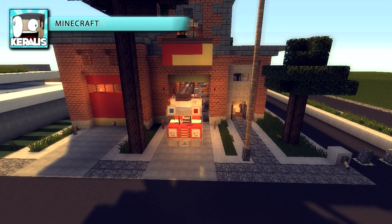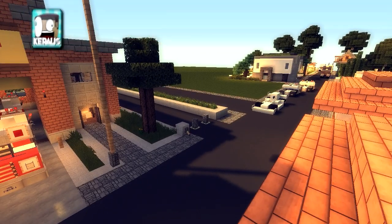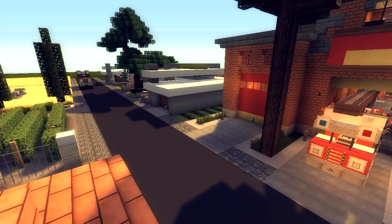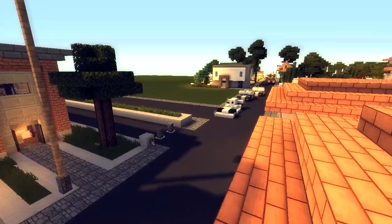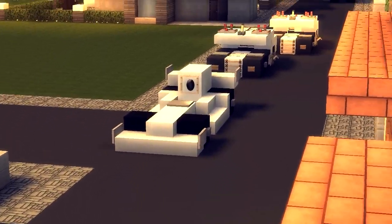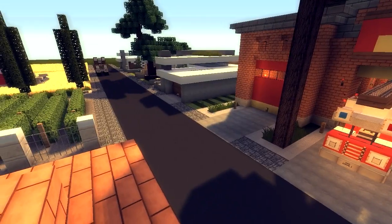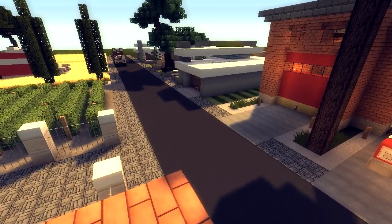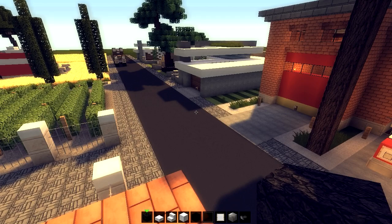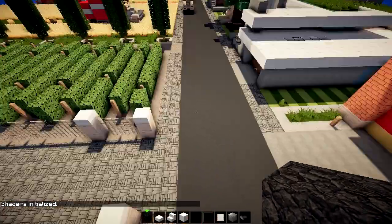Yo guys, boys and girls, it is Kirales and welcome back to Elminecrafto and the Minecraft vehicle tutorial series. Today we're gonna build a police car SUV. As you can see down here we got two bad guys, two police cars chasing that bad guy. Up ahead I'm gonna build a roadblock using the police SUV, designed by Mr. Fruitedtree. I'm gonna use Rudeau place shaders just because we can — it's gonna be brighter and easier to see.